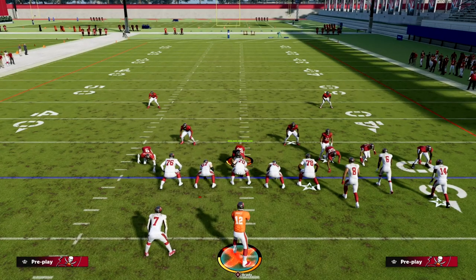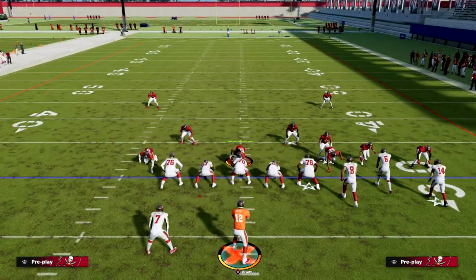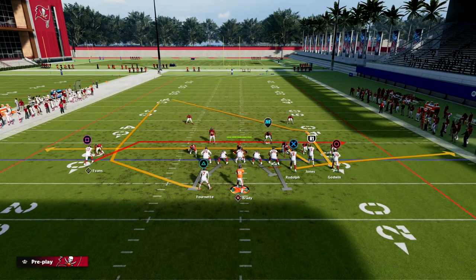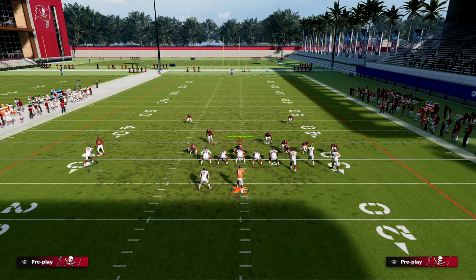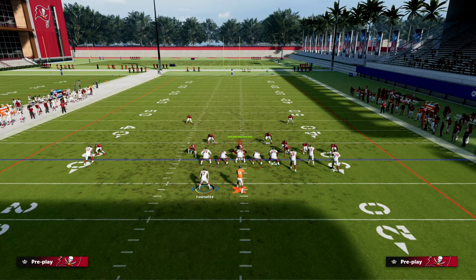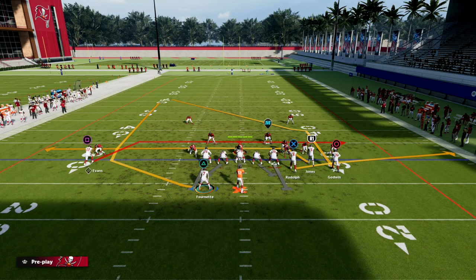If you guys want to get the full Washington ebook, links are in the description. Join the Patreon — ten bucks gets you access to everything. Patreon members get access to all ebooks and we have 12 ebooks as of today. We're dropping more within the next couple days, and we have Tight In the Washington playbook and also Bunch Open.